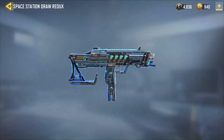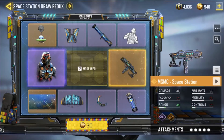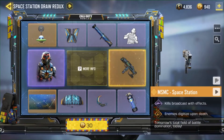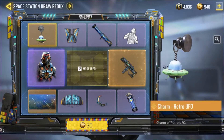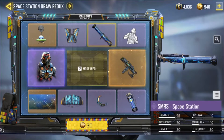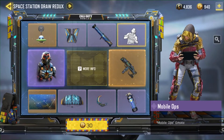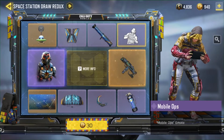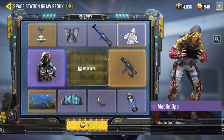Opening this — it kind of looks really good. The MSMC looks really clean and smooth. I heard it wasn't the best class setup or attachments but it looks pretty good. I like it. Got the Retro Yuffie charm, Space Station Wingsuit, SMRS Space Station — it's okay.